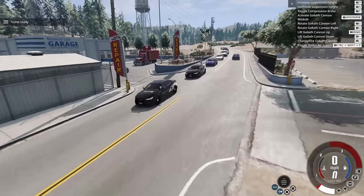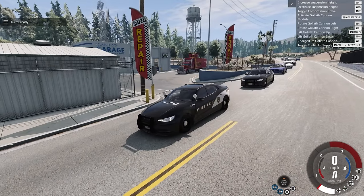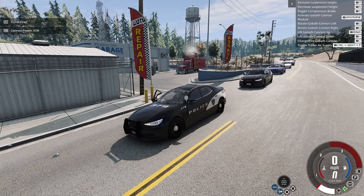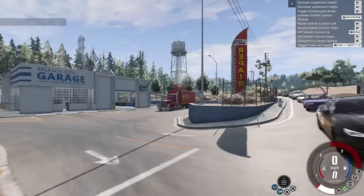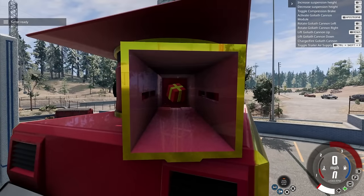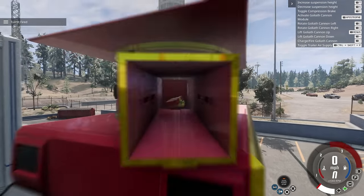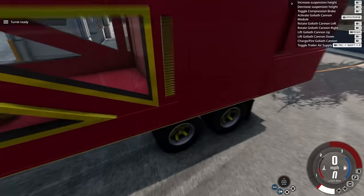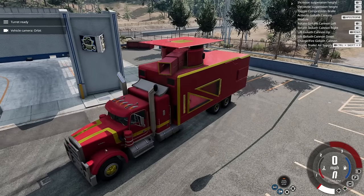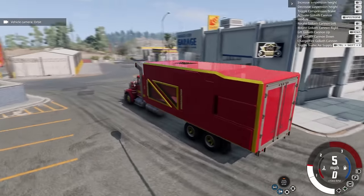Who would have thought that a Christmas gift could be such a deadly thing? Fire a couple more — look at that, it just loads another one up! It is such a ridiculous system. This was actually originally made for a Christmas modding competition. Let's shoot one out slow so you can see how it loads up — it just sucks it right up through the tube, and you're ready to go. When Santa wants to put everything away, you just click one button and it folds back up into the trailer.